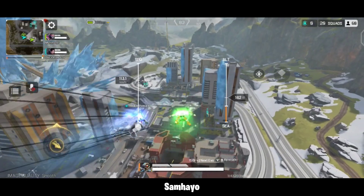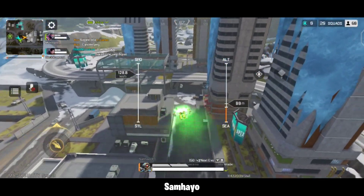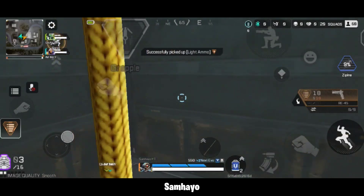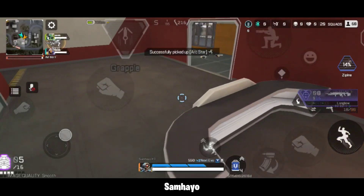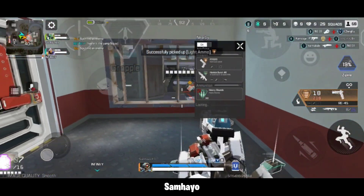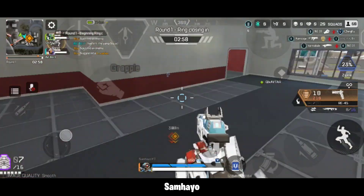So, see, in Apex Legends Mobile there are only two things that can win you this game: first are your skills, and second is your positioning. Currently on Apex Legends Mobile's World Sage Map, today we are going to see which are the best climbing spots, which you can use to win the game. But with that, you can play like a professional and cool player, and if you play with randoms, you can also impress them. So we will start our first climbing spot.